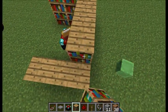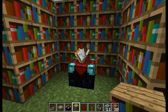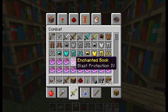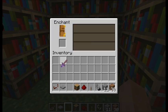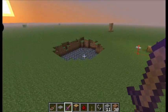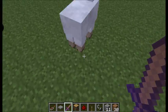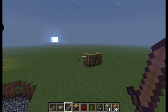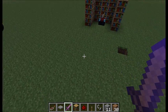Look at all those words going into the enchantment table — that's cool. If I grab a wooden sword and upgrade it at like level 16, look what I can do — it's like a one-hit kill. This is Bane of Arthropods or something. Two hits with a wooden sword to kill that sheep! That is pretty much how you enchant and make your weapon stronger.